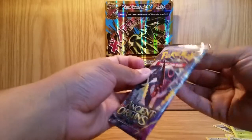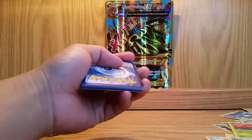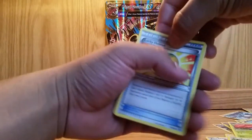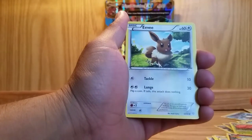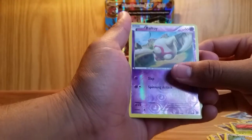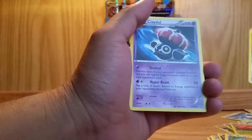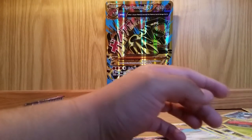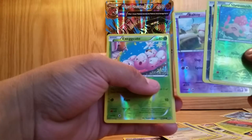Last booster pack — Rayquaza on the front. Can we do it? Can we pull an EX? Hopefully we can. Here we go. Start off with a Lucky Helmet, Rotom, Porygon 2, Cottonee, Eevee, Persian, Relicanth, Porygon — Reverse Holo of a Poké Ball — and the last card of this pack opening: a Klefki Non-Holo. Well, that wasn't too great of an opening — only got 4 Reverse Holos.